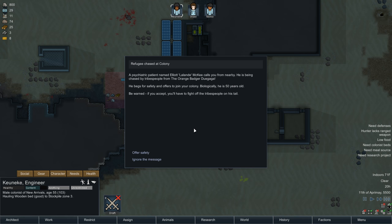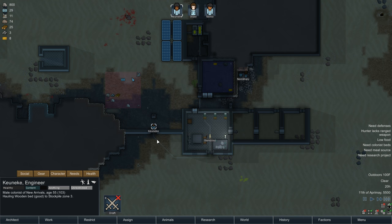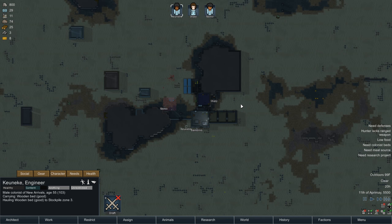A psychiatric patient named Elliot McKee calls you from nearby. He's being chased by drives people from the Orange Badger faction. He begs for safety and offers to join your colony. Biologically he is 50 years old. Being as we have no defenses and are very limited on food right now, we're gonna go ahead and ignore the message. Sorry, buddy. He screams in panic through the tiny speaker before you cut off the transmission. I'm sorry, friend.